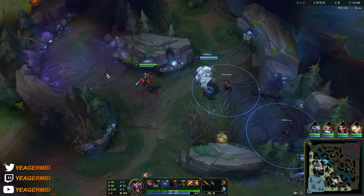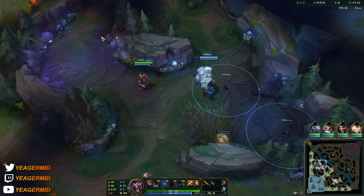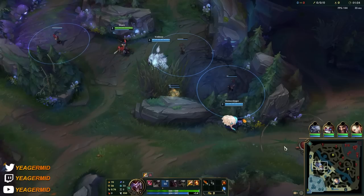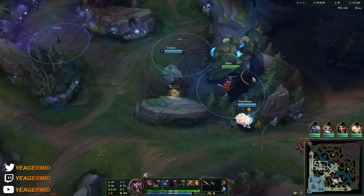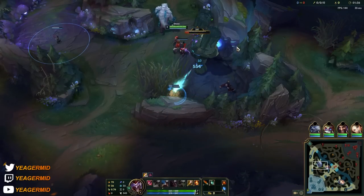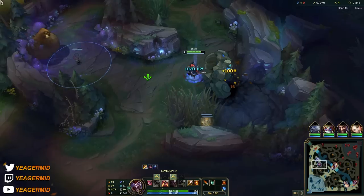Place the second one right here, then place the third one at the Gromp — a little bit in front of it so it doesn't get popped immediately. Wait for the cooldown, then go for the blue buff and finish that off first. Shaco's passive Backstab means you deal bonus damage when you hit people from behind, so always do that when you clear jungle camps and when you damage enemy champions.